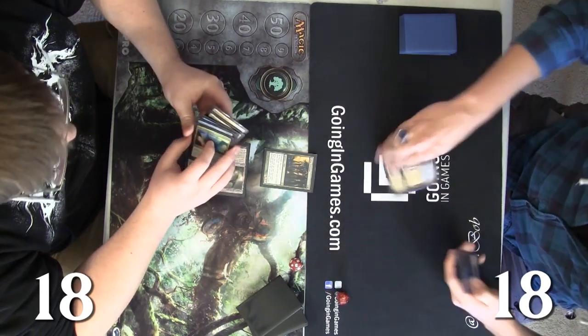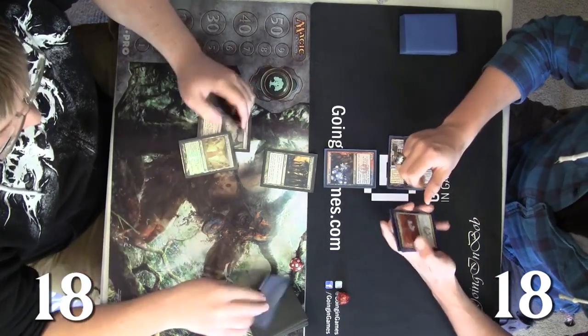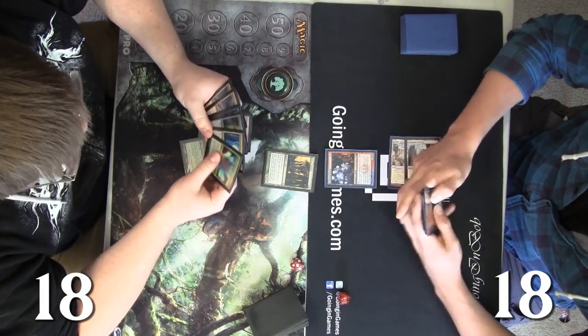Despite Josh's best efforts, he's just gonna rip another Frostburn Weird, but that's fine — he'll play that out, and we got 18 all. Andy is gonna get a Detention Sphere off his scry, which is pretty good, and he has a lot of options here.